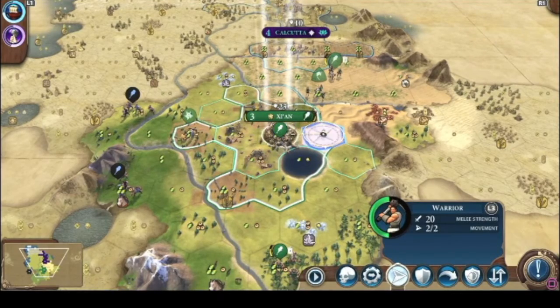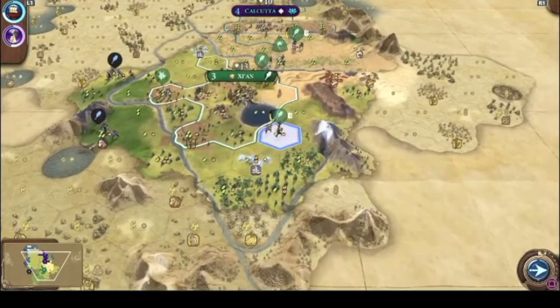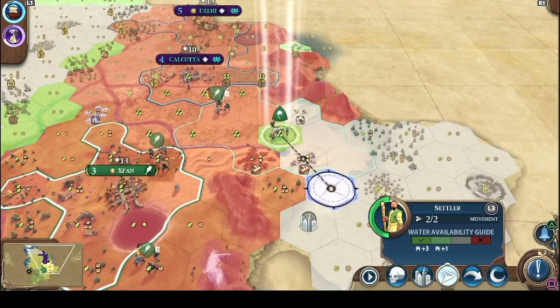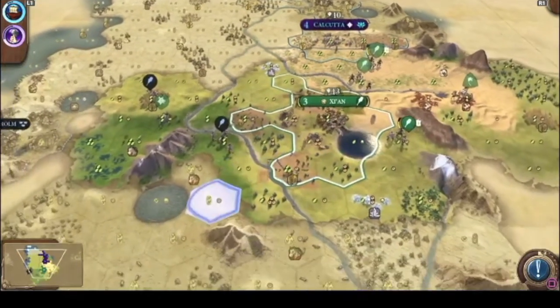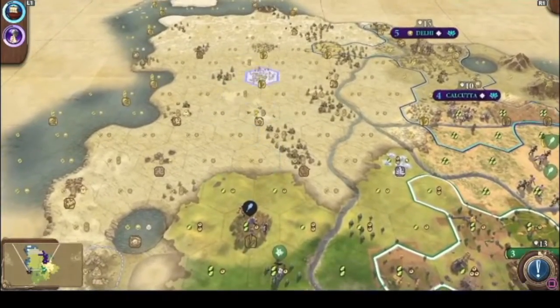We're building another warrior — we're going to war. Those barbarians over there are probably big and strong now, they've had like ten turns just building up their defense. The scout says there's more barbarians over here somewhere and one right over there.